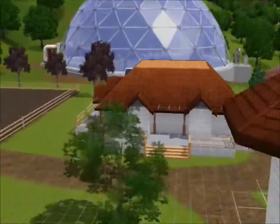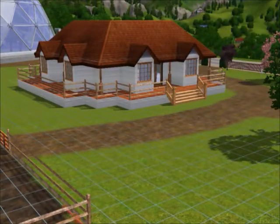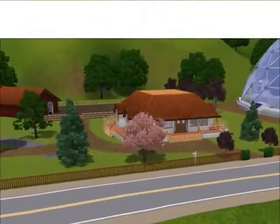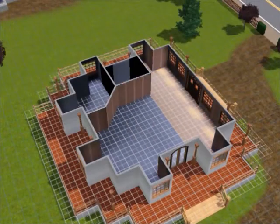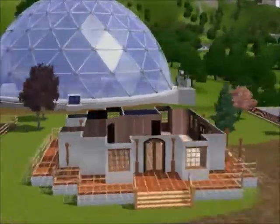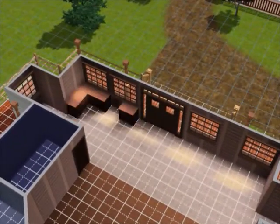There are actually two stairs on this house, and there are two doors also. Here are all the windows, and now I started building the rooms. Here's what it's gonna look like — and here I start building the kitchen.